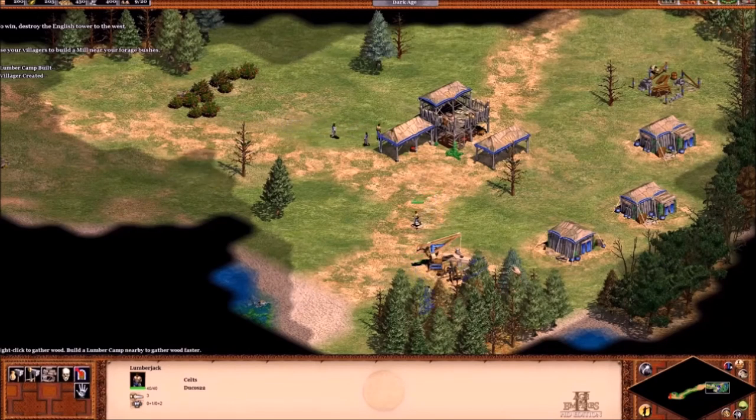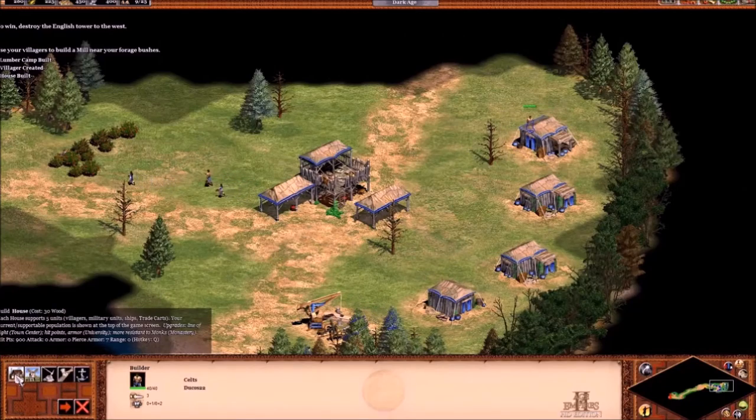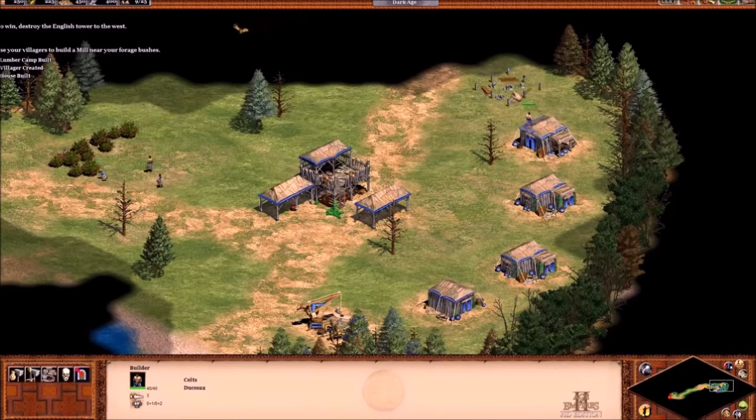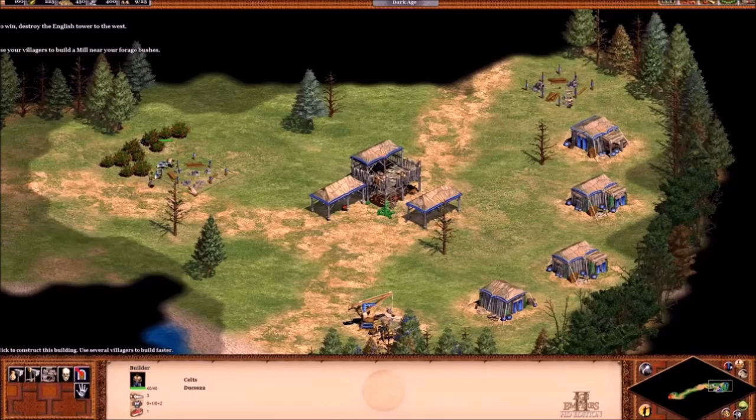Use your villagers to build a mill near your forage bushes. I'm going to do that — I'll build another mill up beside the deer, which we're going to scout for later. They're up the way. Mills are useful. I don't think there are any boulders on this map.